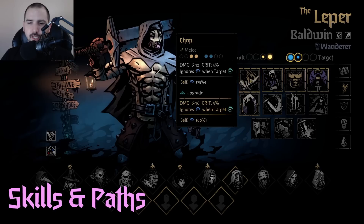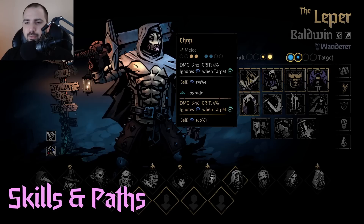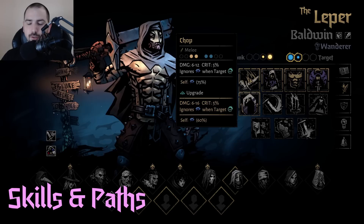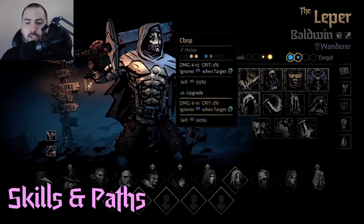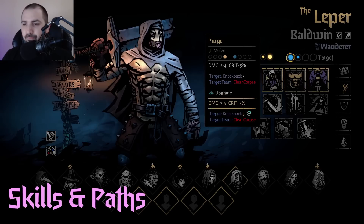The upgrade doesn't do much better for chop — it doesn't get any crits and the damage on the top end goes up, which means he really wants crits. If you can't get them, he has higher potential damage but it's much harder to reach. A lot of his heavy attack skills like chop, hue, and break ignore blind if there's combo. However, a lot of people want combo, so if you're feeding it to Leper, that means no one else gets it. This is still a great move — it does a lot of good damage as long as you can mitigate the blind.